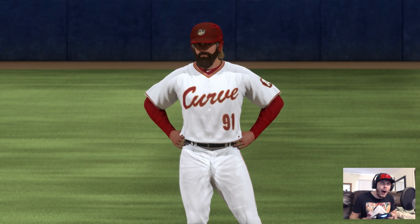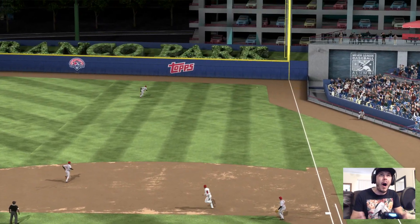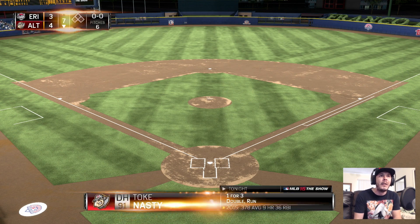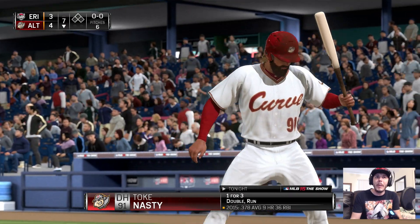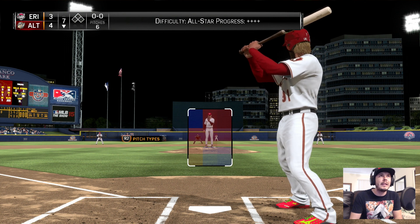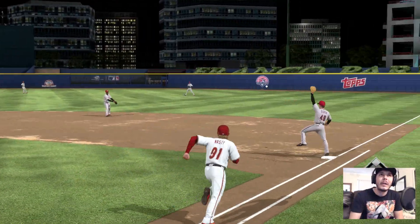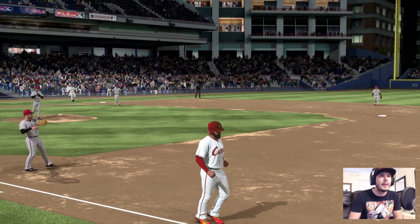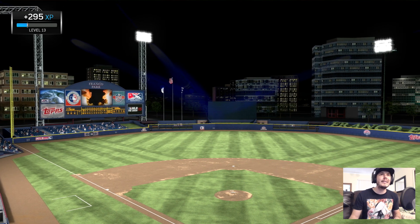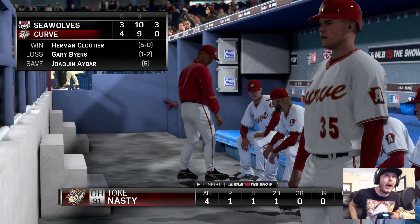One for three, still batting .378, nine home runs, 36 RBIs. We're winning 4-3 in the bottom of the seventh. They got a new pitcher in the game — swing and ground out to second base. Got to be more patient at the plate. That's going to be the first game, guys. If you haven't dropped a like yet, make sure you do it, and I'll see you at the start of the next game.